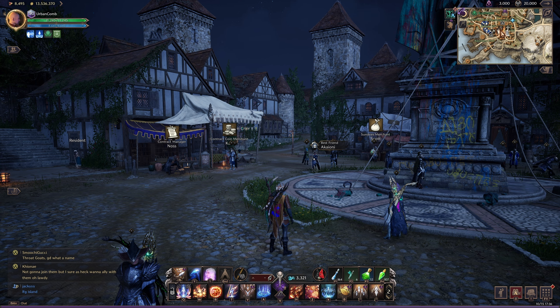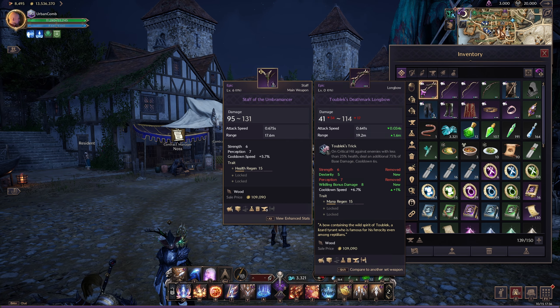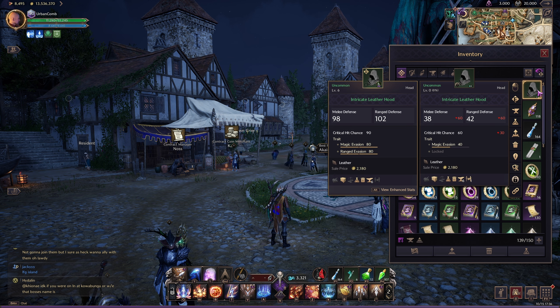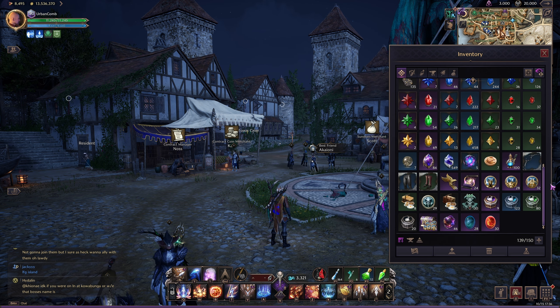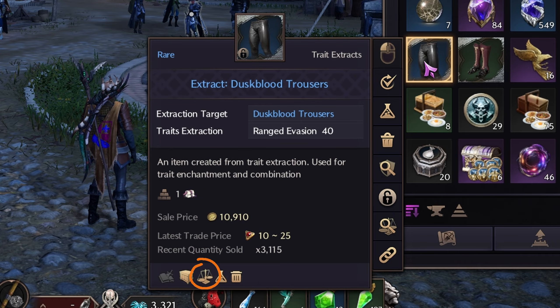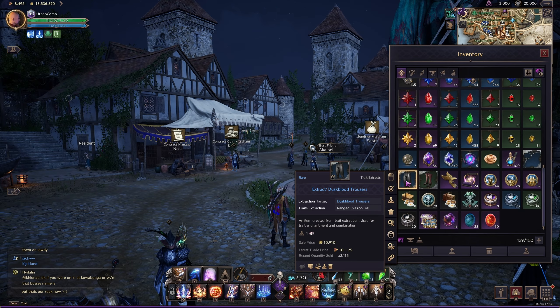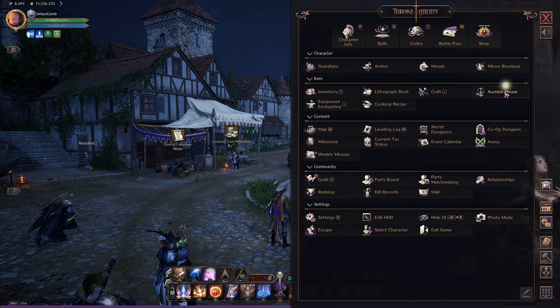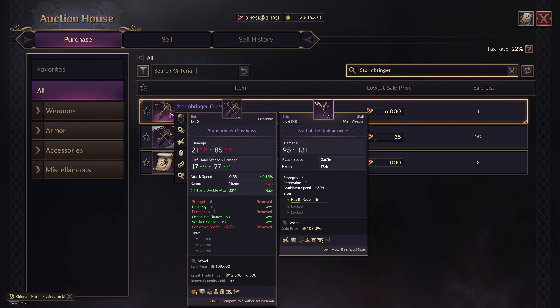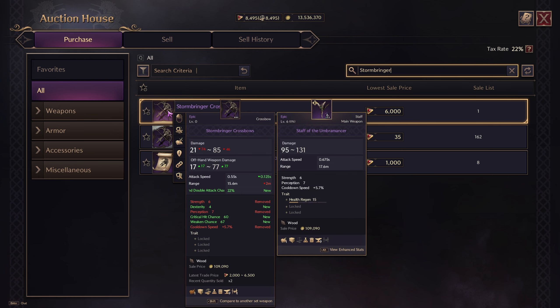The first thing you should always check on an item is if it has a sellable tag. None of my items here have it, but if you scroll down I actually have some extracted trades — you can see the market icon is yellow. If you're lucky and you find a normal item with this, you can sell it for quite a big sum of premium currency. Let's check on the Stormbringer Crossbow; go to the auction house and type the name of the item. You can see the price here is pretty hefty, but always hover over the item to see how many units were sold — in this case it's only two, so the price you see here is probably not what it's gonna sell for.